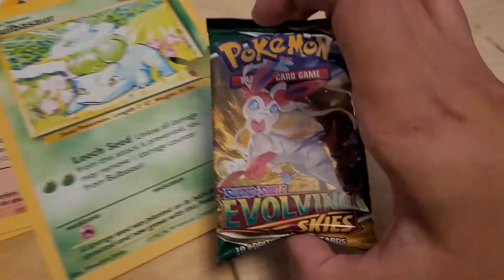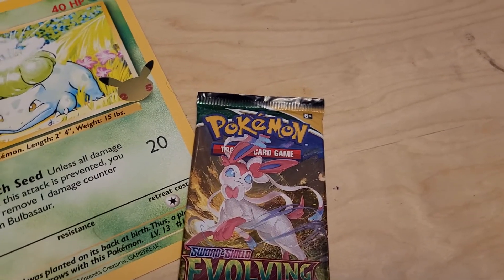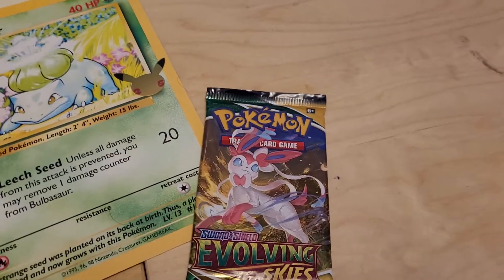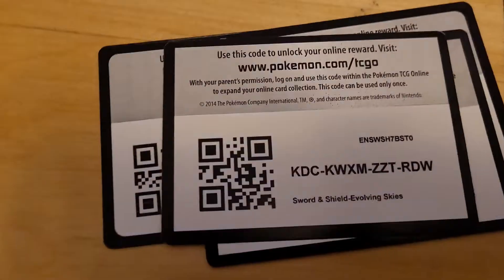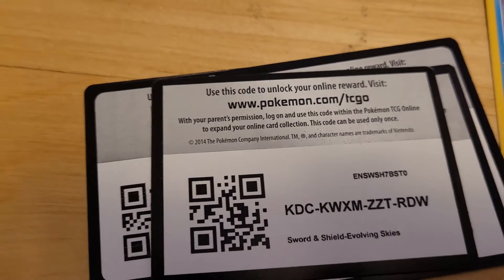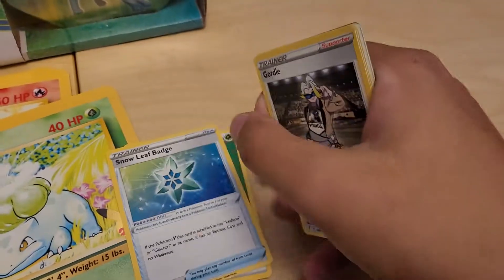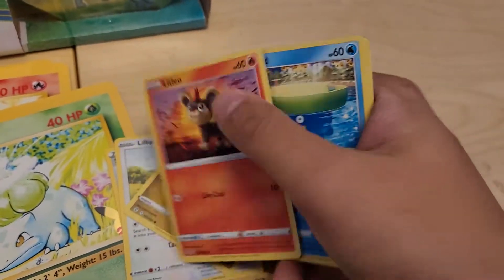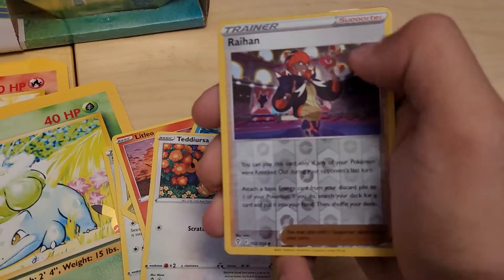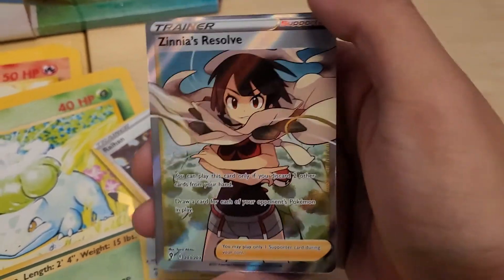Let's move on with Evolving Skies. It's been a really nice set to me — a full art Rayquaza V, a Secret Art VMAX with Rayquaza and Leafeon, and a Rainbow Zinnia. I wonder what else we can get from here. There is something glittering on the back. We got a Grass Type Energy, Snowleaf Badge, Gordie, Dragon Type Zweilous, Lillipup, Bagon, Litleo, Lotad, Teddy Ursa, an Air-Reverse Holographic, Raihan, and a Full Art Zinnia's Resolve to go with the Rainbow Zinnia's Resolve.